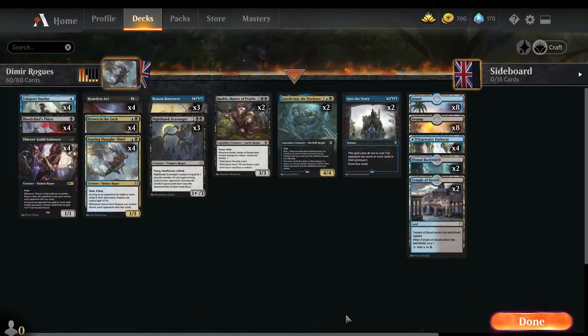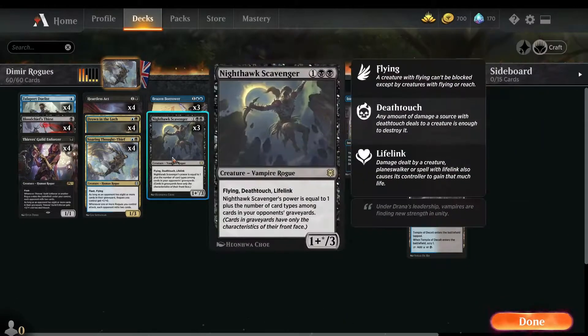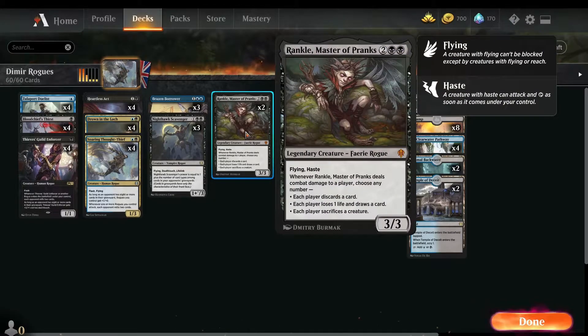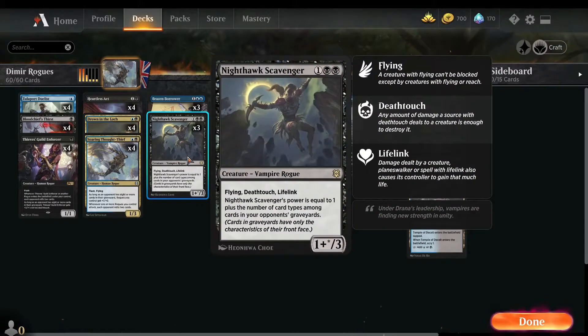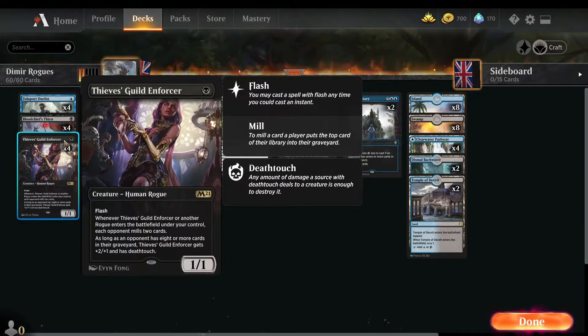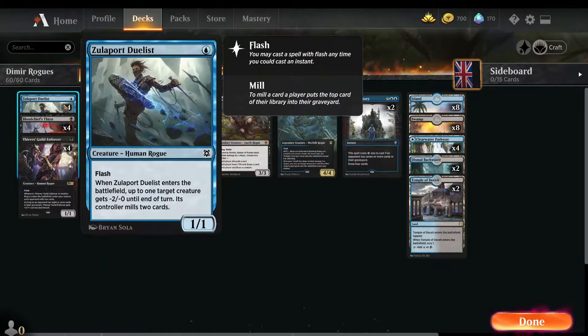So I took the Zareth San, the Trickster option. It's pretty much down to what you might see: four Drown in the Loch, four Soaring Thought-Thief, two Zareth San, two Rankle — since I want to keep legendaries at a cap of two — Nighthawk Scavenger at three, Brazen Borrower at three. I don't make many real changes. Instead of Merfolk Windrobber, I include a Zulaport Duelist, as I'd rather focus on doing damage with creatures rather than focus on Mill.